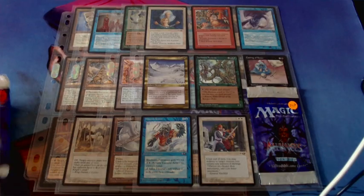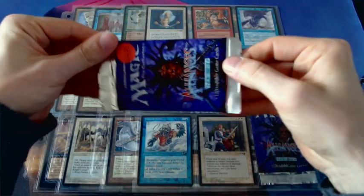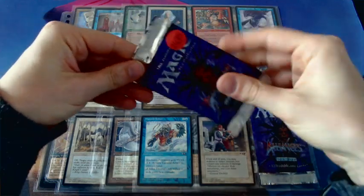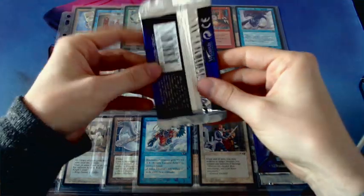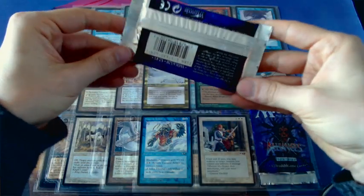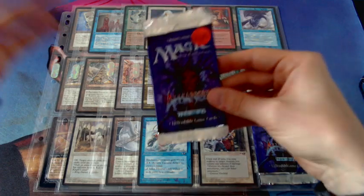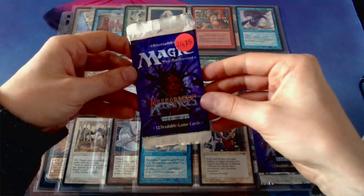So these are my booster packs so far, and now we're going to add a new booster pack. Hopefully I have more luck with this one. Still looking for that Force of Will, Helm of Obedience, or of course those great Alliances lands such as Lake of the Dead. That would be really cool.